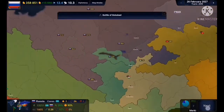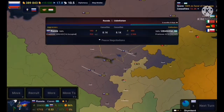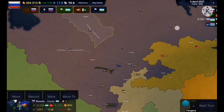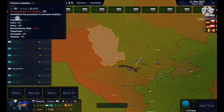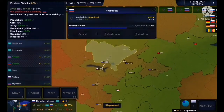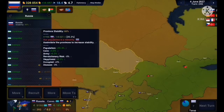Even though Kazakhstan isn't fully assimilated, I still recruit from there as a preemptive measure, and it actually helps. I attack and contain them, and invade Uzbekistan. The thing about the AI is that when they're counterattacking, they'll just try to spread out as far as they can — which I wouldn't recommend, because when you spread yourself too thin it doesn't benefit at all.